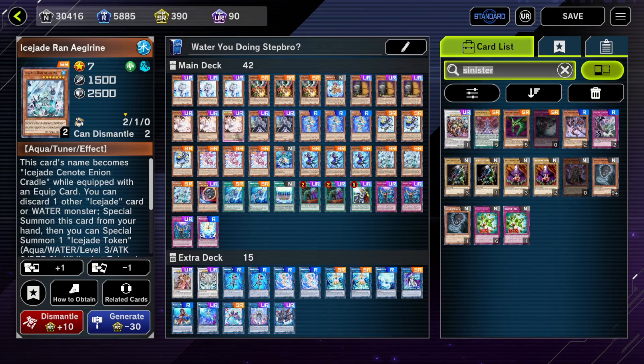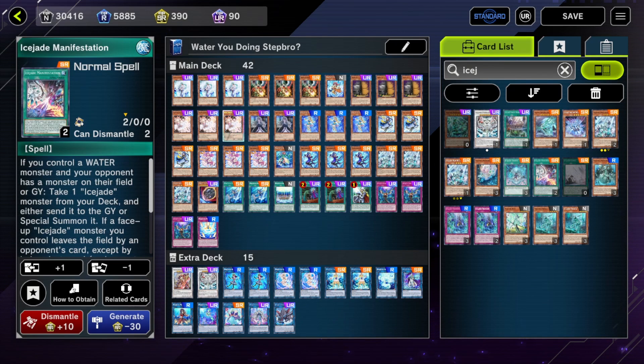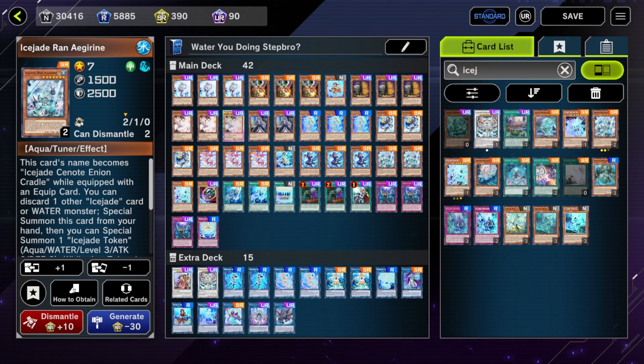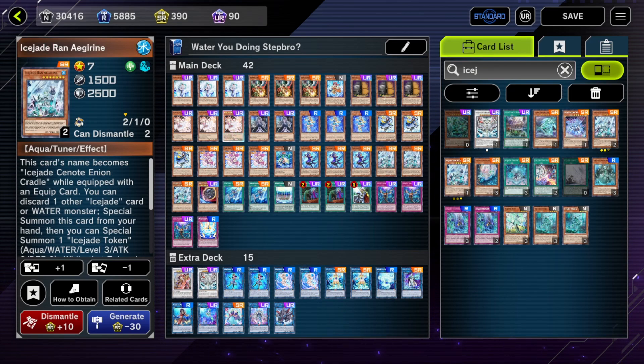You can search Ran — there is a card that searches it. You can use Ice Shade Cradle to search Ran Aegirine, but personally I'm not really into losing to Droll this format, especially with Droll being so popular. It's also Ash bait sometimes, and if you really want the Ran Aegirine and you use Ice Shade Cradle to search it, getting it Ashed hurts. So I'm just sticking with three copies and playing around Droll as much as possible.